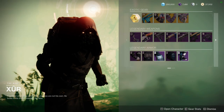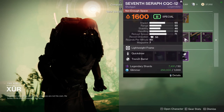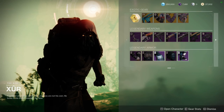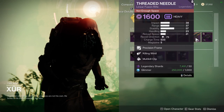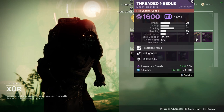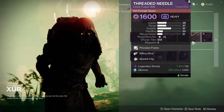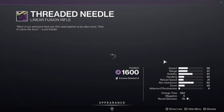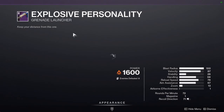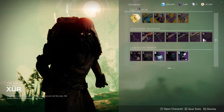We have Seven Seraph CQC, which is one of my favorite shotguns in the game. Quick Draw and Trench Barrel — this is a good PvE roll, but that's all it really is, and I know a lot of people are probably going to skip on this. We have Threaded Needle with Killing Wind and Multi-Kill Clip — I would say no to Threaded Needle. It isn't a Red Border weapon, so I would ignore that.